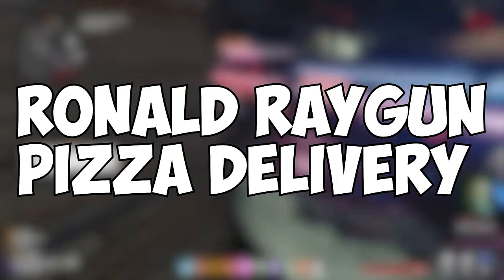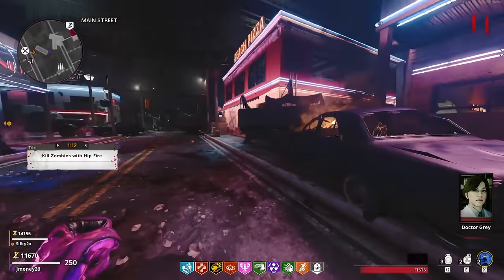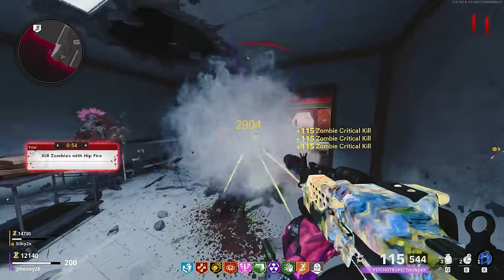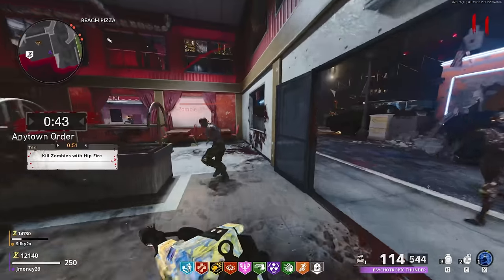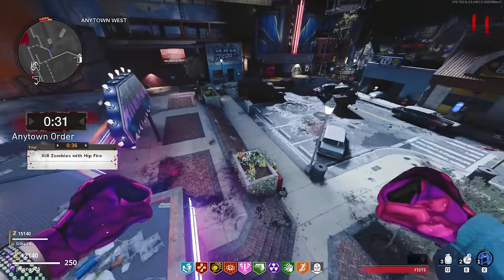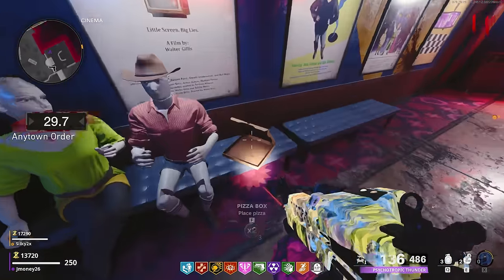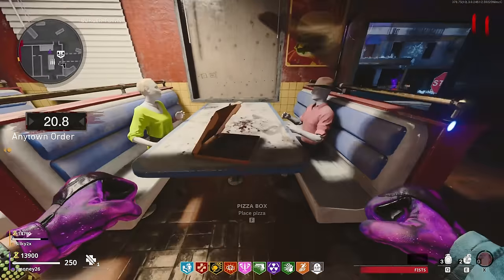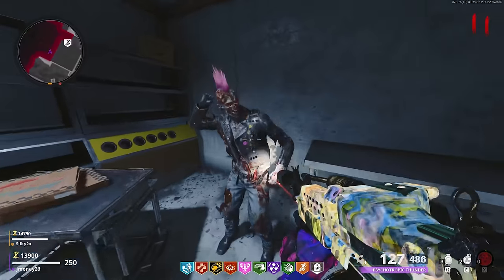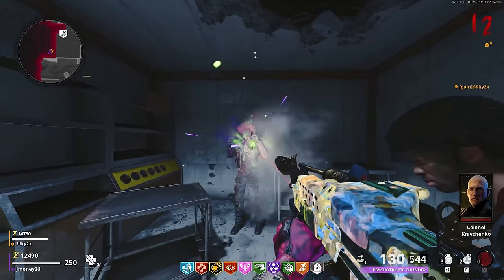The next Easter egg is the Ronald Raygun pizza delivery. To do this, you need Aether Shroud fully upgraded, and it doesn't hurt to have Staminup. Head over to the pizza shop near Main Street, head up to this door, and Aether Shroud through it. This will send you into the back room where Ronald Raygun is waiting for you to deliver pizzas. Walk up and interact with a stack of pizzas, pick one up and a timer will start. To deliver, you have to run up the stairs through the teleporter to any town. The first delivery is in the video store to the right through the front window, one is in the movie theater to the left of the entrance, the next is in the bar that has Deadshot, and the last is in Burger Town. Every time you complete these orders, come back to Ronald Raygun and interact with him to receive your payment. After completing them all, there's a chance he can drop the Raygun, but if he doesn't, I usually just kill him.